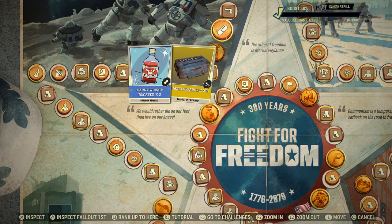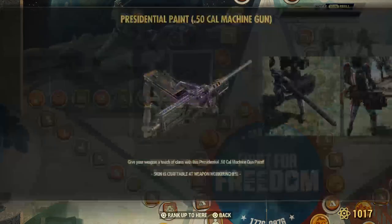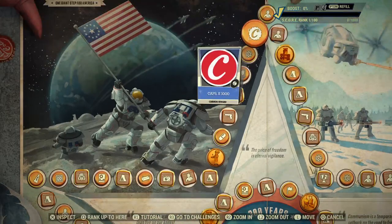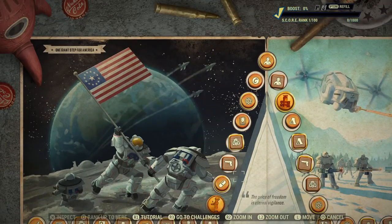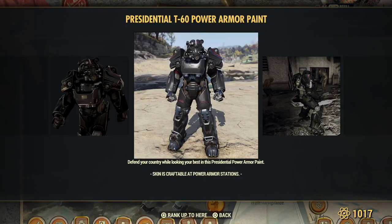Carry weight booster for everyone. And repair kits for Fallout First. There's paint for the .51 caliber — I don't know if I have paint for that yet, but if not that'll be great. All right, there is the .50. Here's the T-60 power armor paint.